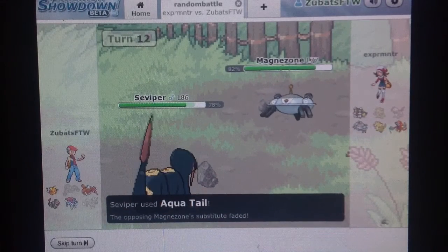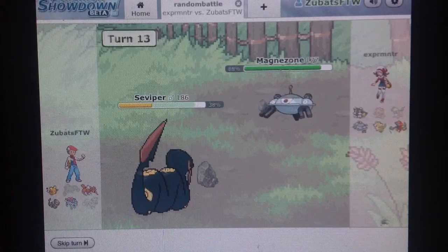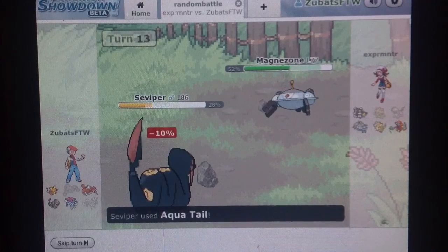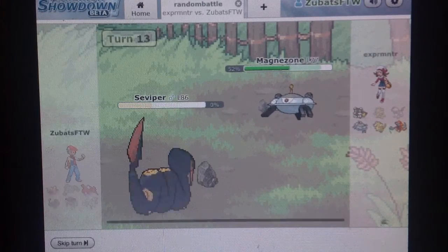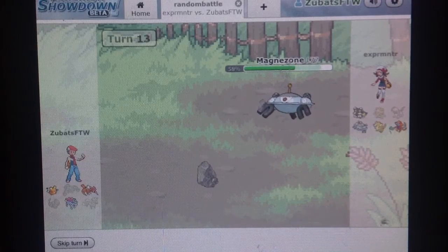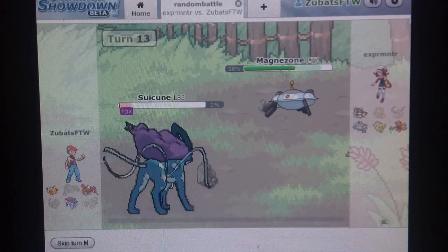I go for the Aqua Tail, he goes for the Flash Cannon. I probably should've gone for the Sucker Punch, because Magnezone — wait, Magnezone doesn't speed up, what am I talking about? So I go for the Aqua Tail, and then he goes for the Flash Cannon and kills. I switch out into Sweecun — Stealth Rocks takes 6%, and it leaves me at 1% HP left. But then I have Leftovers, so it's all good.